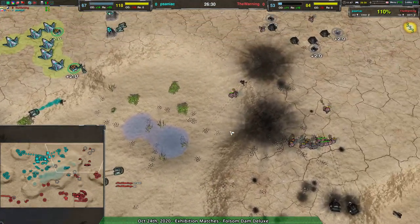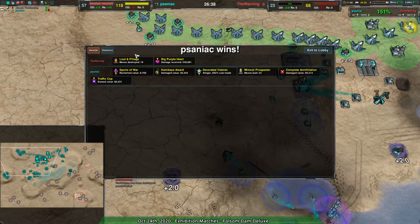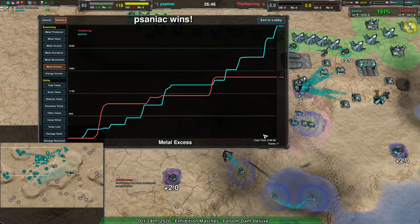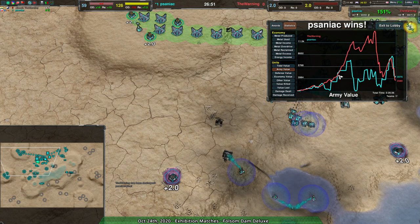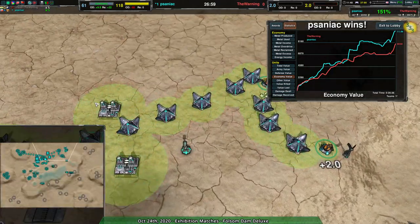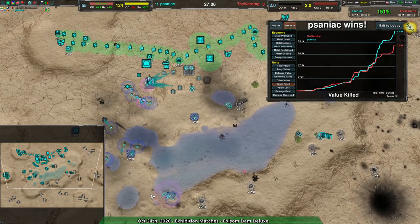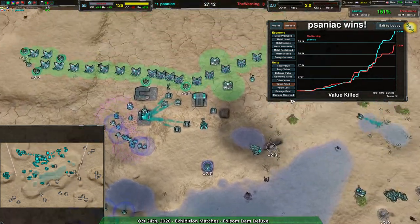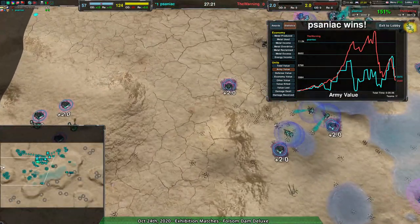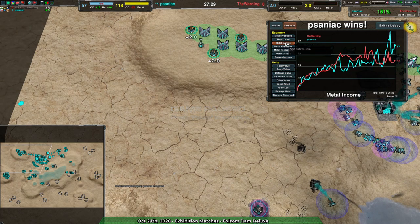Wait — The Warning, don't tell me you're gonna throw in the towel right now. They were winning! Metal used was 4k higher, metal excess was way lower — Saniac was actually accessing a ton of metal. Army value was neck and neck, total value absolutely neck and neck. Saniac had more in the way of energy infrastructure — they had fusion plants, which I think The Warning really should have built. Even with snitches being really well placed in the last quarter, The Warning was still neck and neck in army value and could have easily raided out the edges of Saniac's base.